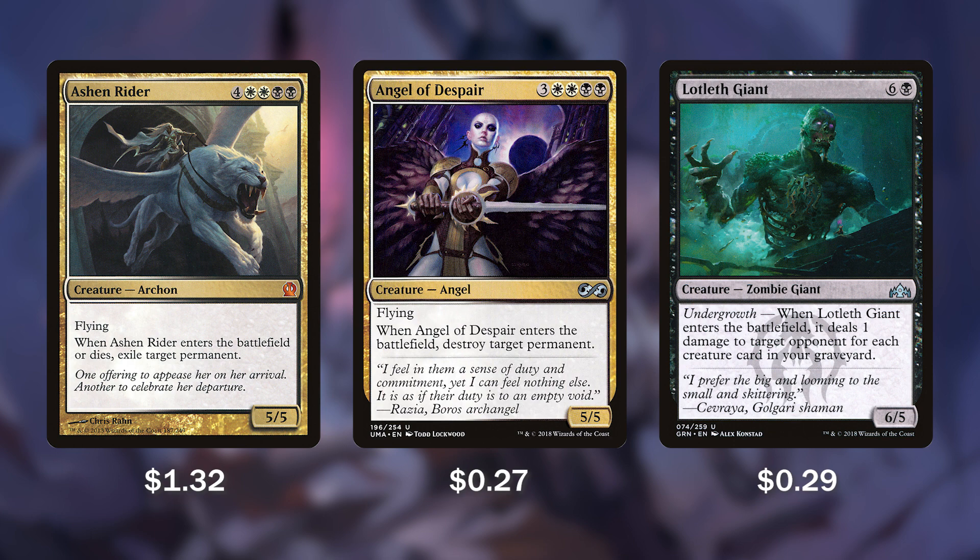Ashen Rider, whenever it enters or when it dies — so we're going to get both effects with it — we're going to exile any target permanent. This can be a land, an enchantment, or even a planeswalker, whatever we need to deal with.